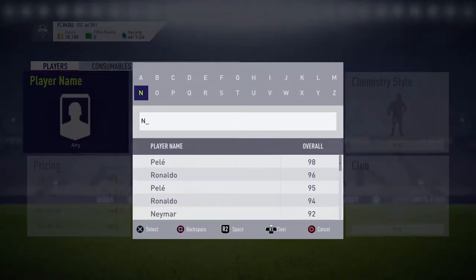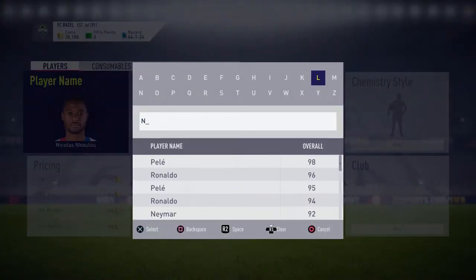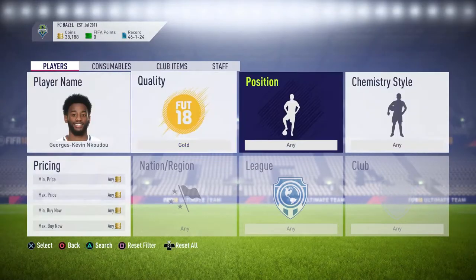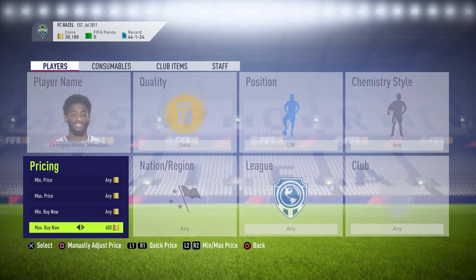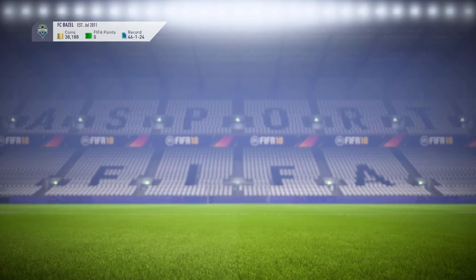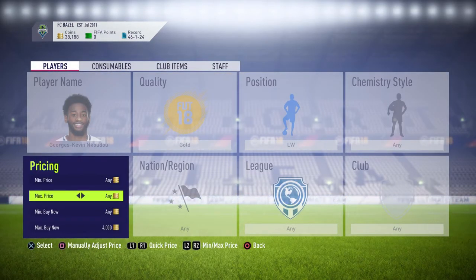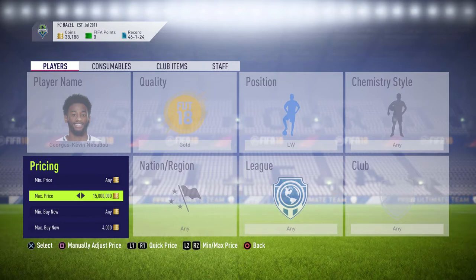Next one is Nkudu from Tottenham — the left winger. His price was around 6k, so what you want to do with this one is bring the max buy now down to about 4,000. Set max to 15 once again. Like I did with Inaki Williams, I'll be right back until I pick up Nkudu or miss one, just to show you that players do actually come up.